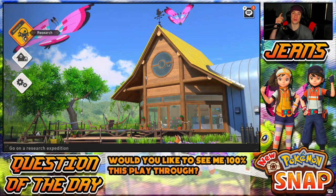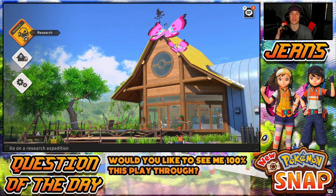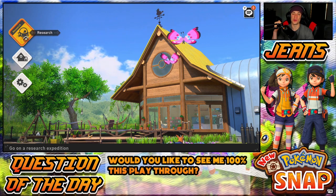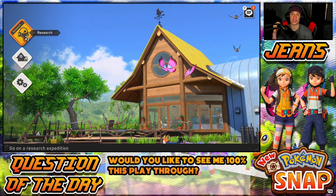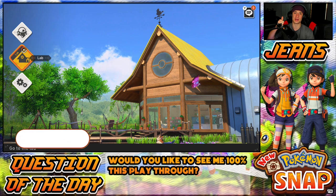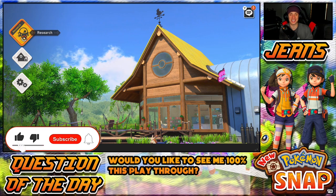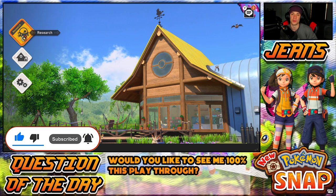What's going on YouTube, it's Jeans here bringing you guys part three of my playthrough on New Pokemon Snap for the Nintendo Switch. In the last episode we explored Florio Nature Park at nighttime and explored our first Illumina spot. In today's video we're going to explore a whole new area - the Fauna Jungle. If you guys are hype, make sure you support the channel by smashing that like button and clicking that big red subscribe button - it goes a long way, thank you guys so much for the support.